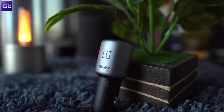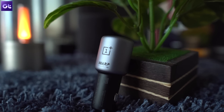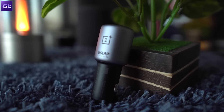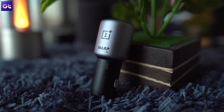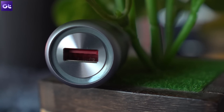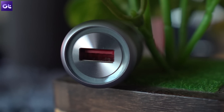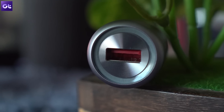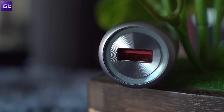Rounding things off is the new Safe Driving feature, which you can use only if you have the new Warp Charge 30 car charger. The best part is that you don't even need to set it up — it works all by itself as soon as you connect the car charger to your phone. Once you do that, the phone will automatically present you with the option to activate DND mode or launch a specific app every time you connect the charger.